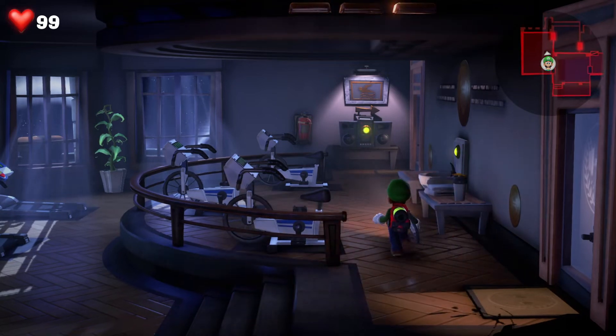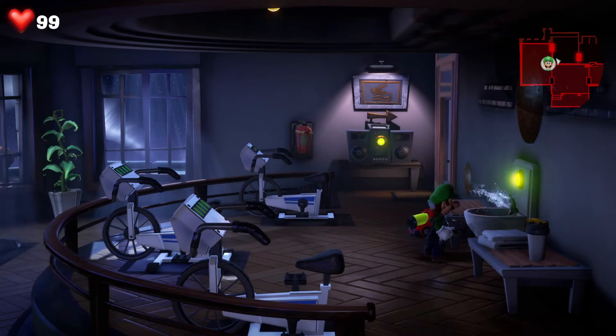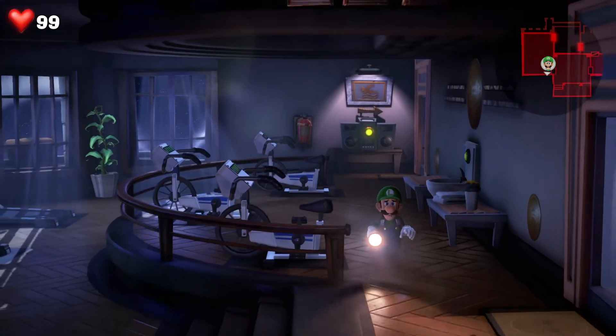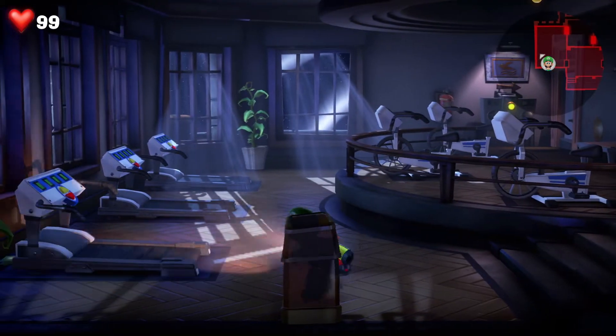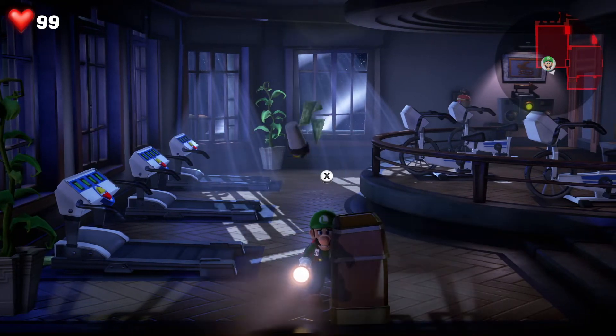Hey, Release Fire here again. Going to talk you through floor 13's gym room key in Luigi's Mansion 3. Essentially, you need the key to be able to get out of the door in the far right hand corner, but doing it is kind of a little bit specific, so hopefully the video is going to help you out.